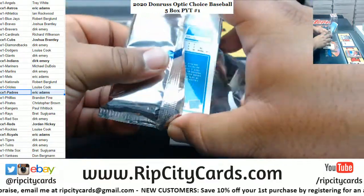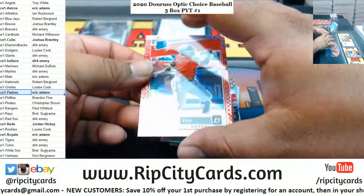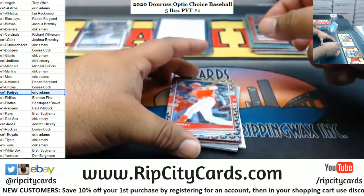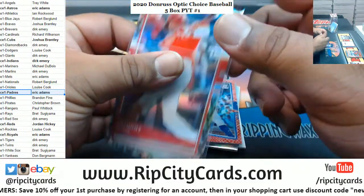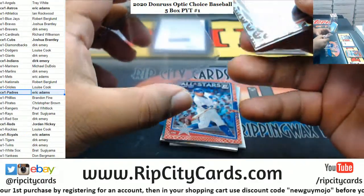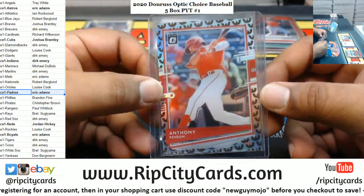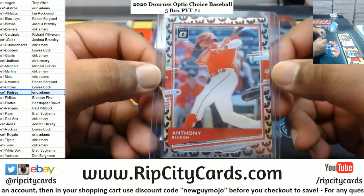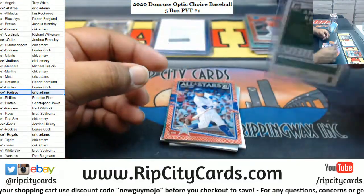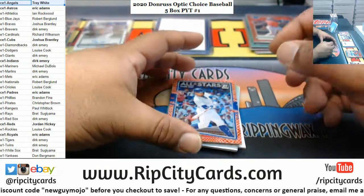Now we got to get Louise some hits too. Domingo Leyba, D-Backs, numbered to 88; Anthony Rendon for the Angels — one-of-one mojo! There you go. The main event right here. Anthony Rendon — I thought that was a Wu-Tang sign in the back, but it's like a bird or something. One of one — that's my second one-of-one of the day.